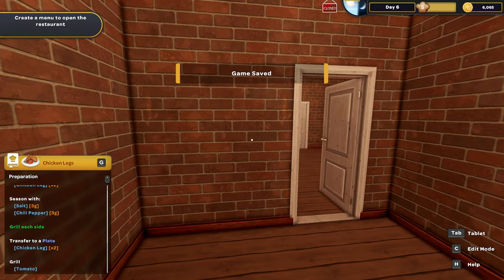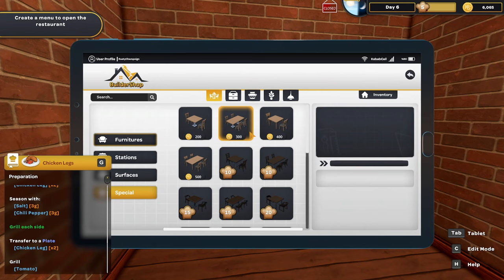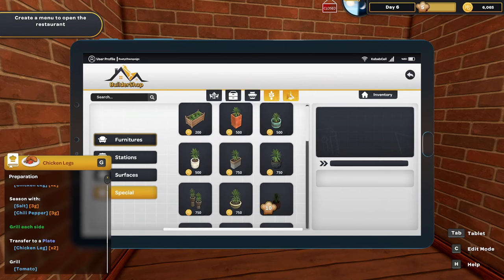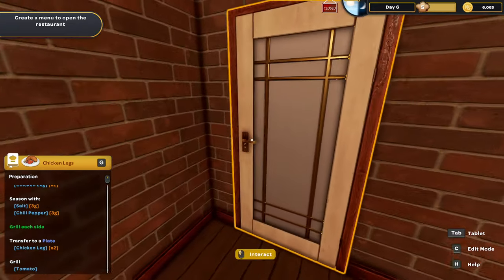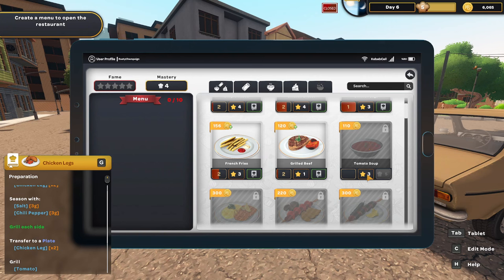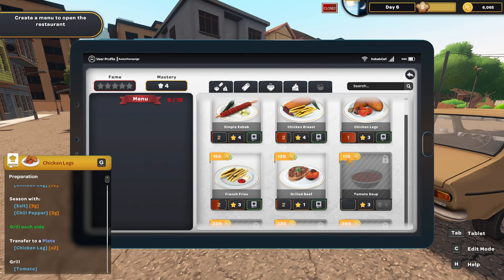We're up to $6,000 — that's good. Closing the shop, hitting the lights, heading back to our little abode with just a cot. Chicken legs are now at level two, and chicken breast went up but not enough to level it up. We made $1,500 with no expenses and automat earnings of $661 — whatever that might mean. At level five, the warehouse has all kinds of new options: tables, surfaces, and furniture. Tomato soup is in the menu but it's still locked.